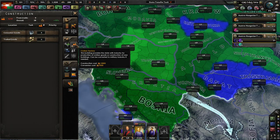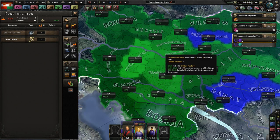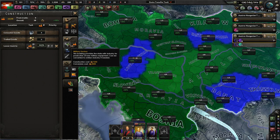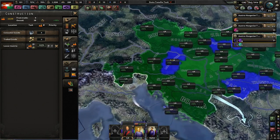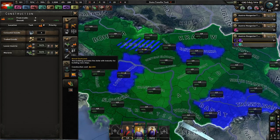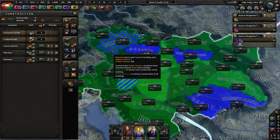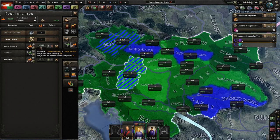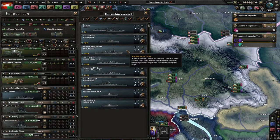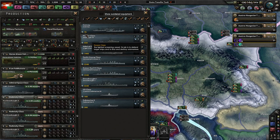So we should try to produce some factories — at least one military factory. Lower Austria should have this first. 60... 70's the best. Infrastructure, that'll be good. Actually Bohemia — you can't make any. So we'll make one civilian factory and one military factory at the same time. These guys are outdated — well, they're outdated but that's alright, they're almost done being produced. I'd rather have them than not have them.